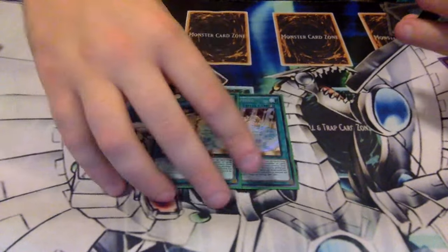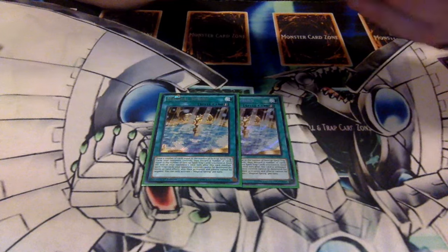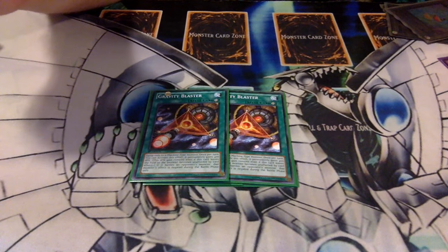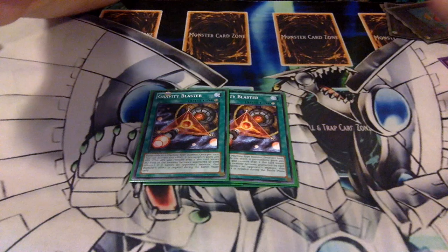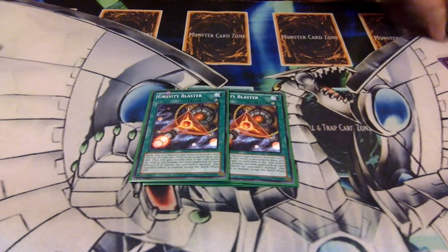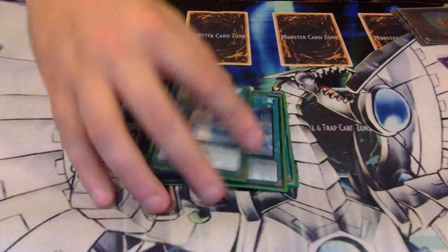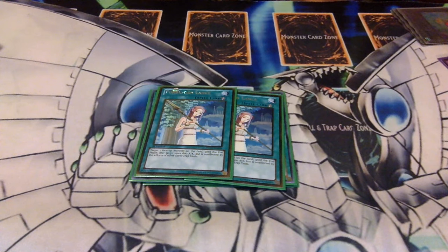On to the side deck — two Magical Springs, which I actually used last night. They're good against Pendulums because you can get extra cards. Two Gravity Blasters, which are very good for stopping your opponent's effects and anything that likes to play off battles — you just knock out their stuff and they can't do anything. Two Forbidden Lance — still figuring out if it's better main or side. You can stop your opponent from targeting your monsters with spells or traps, or use it defensively to knock your opponent's attack down by 800.